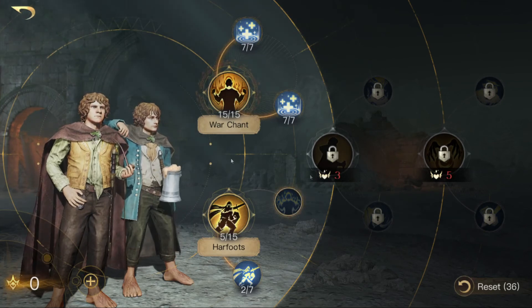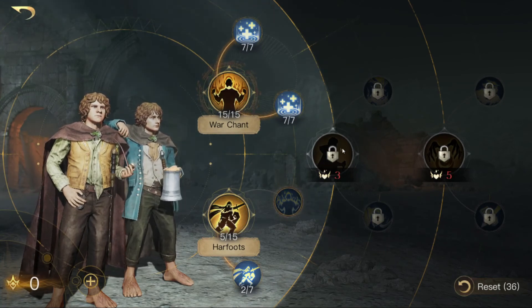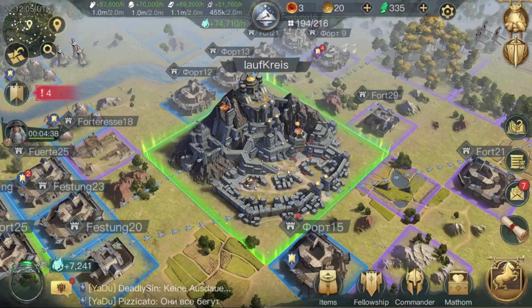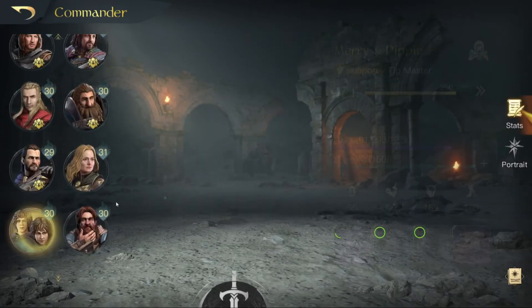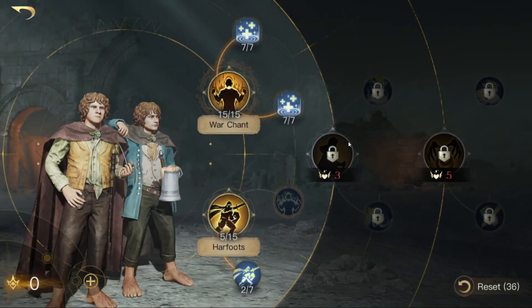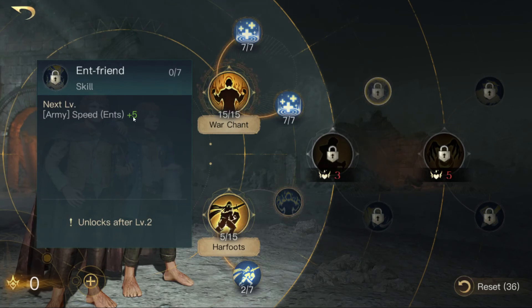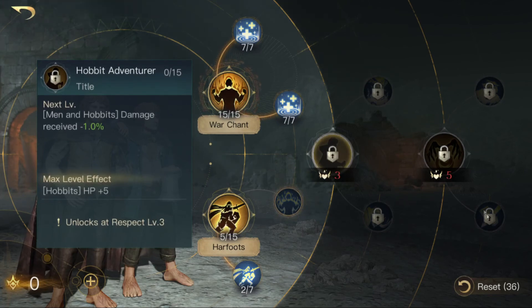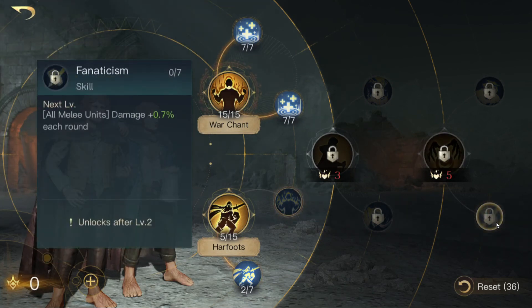As for which units to bring, that's a tricky question since I don't use them very often. If I had Hobbit Adventurer skilled, I would run men or hobbits. If I went the Ent Friend route, I'd aim for army speed and ents — though I currently don't have ents or hobbits available. With Fanatism, I'd always bring melee units, so you should probably run melee units with them too.